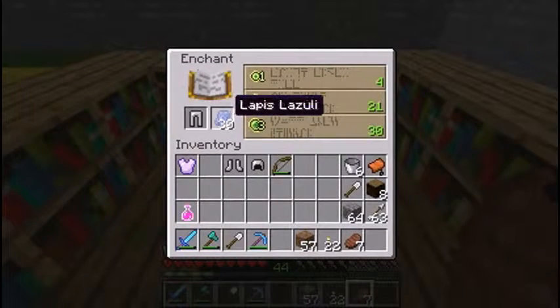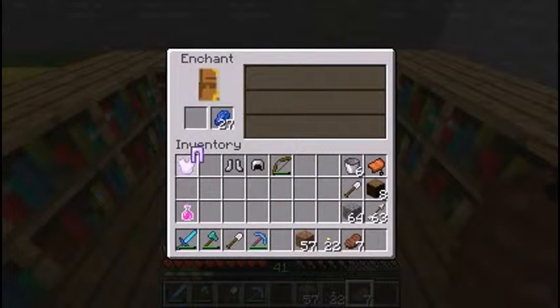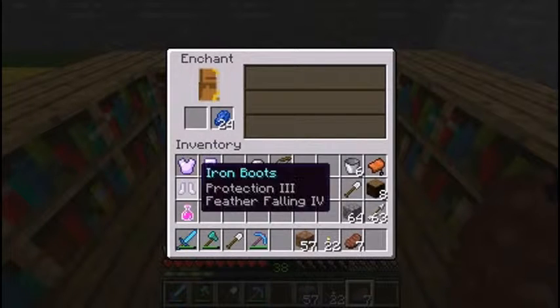Alright, we'll put in the leggings. Bam! What do we got? Fire Protection 3 — I guess that's okay. Put in the shoes. Bam! Protection 3 and Feather Falling 4. Awesome!